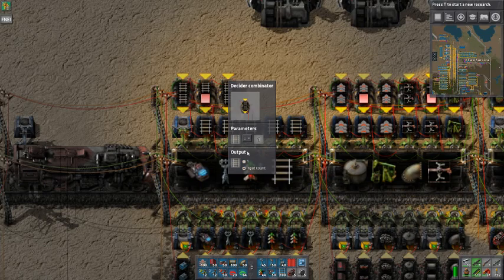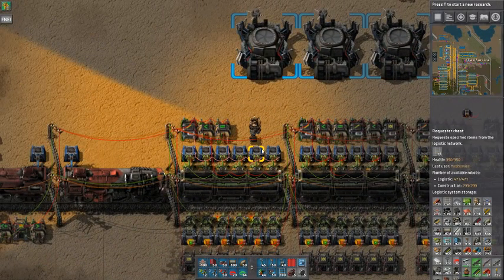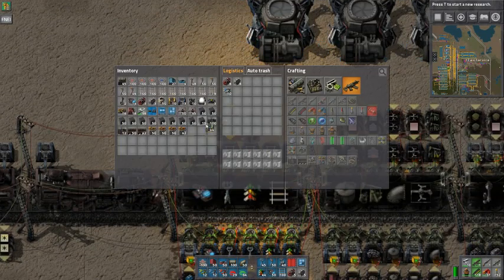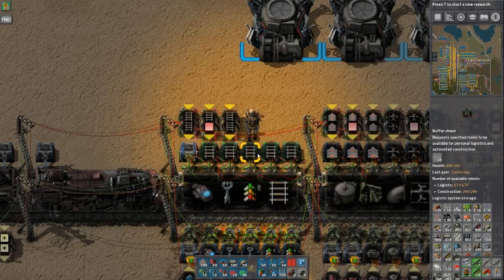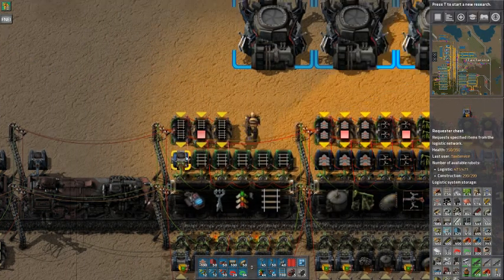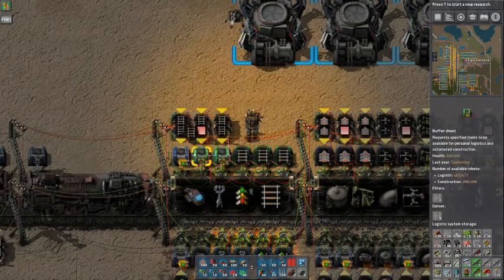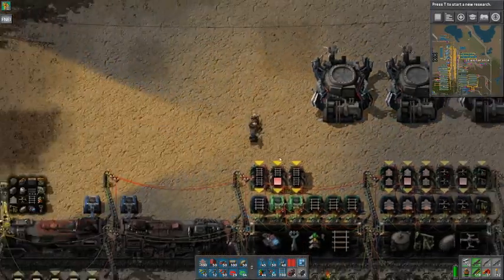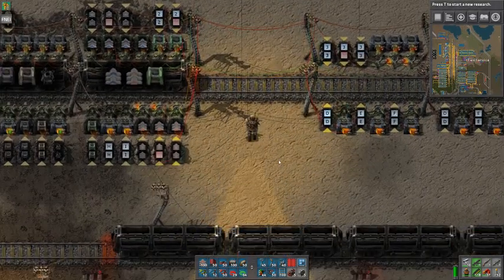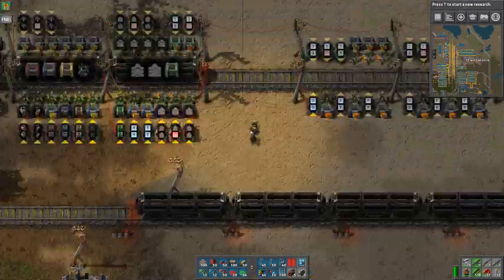I hope I covered everything. One more thing: an intelligent design might be putting buffer chests here and setting the chests to request from those buffer chests — since the last active chest will ask from that one, the bots move stuff from there to there, which may be more efficient. Good luck setting this up. It's not a very useful contraption, but it's for nitpicky people. See you in the future!